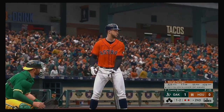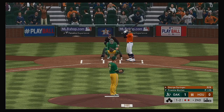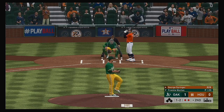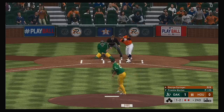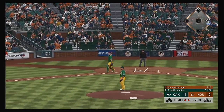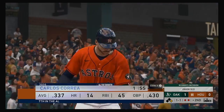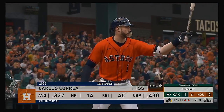Bases are empty with two gone, and former World Series MVP George Springer bats next. Ready on one and two — swung on and he went fishing in the dirt. The throw is late, so the inning will continue after the strikeout pitch gets away.